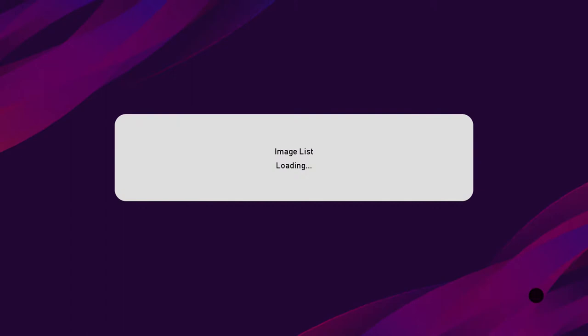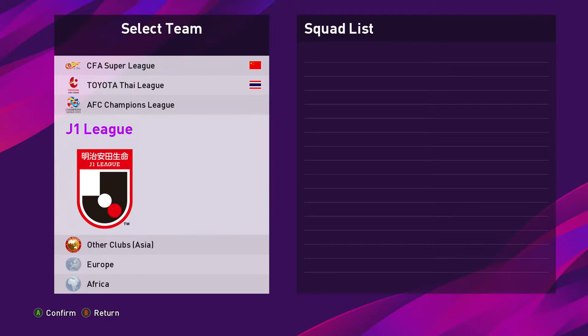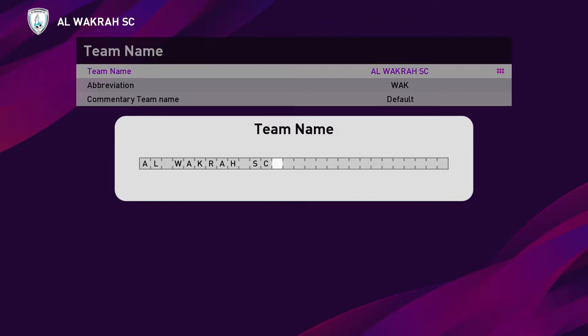Hello guys, I'm going to be sharing how to make a custom squad for the league. First of all, you go to edit and then you pick a little team which you want to be using, and then try to edit that team. Here I'm going to pick this team and run some edits on it, so just keep in touch.